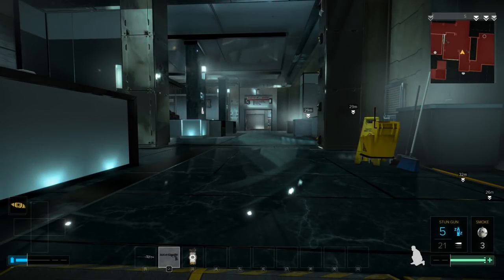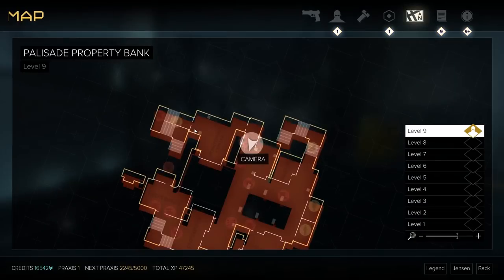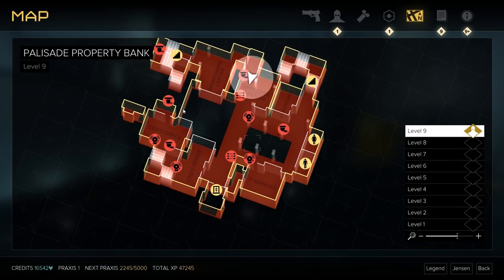Welcome back to Deus Ex: Mankind Divided. It's time to explore the rest of this floor in the Palisade Property Bank. We're on the Executive Suites level. I think we've explored pretty much all of this except the CTO's office — I don't believe we've been there — so it should be straight ahead and to the right.